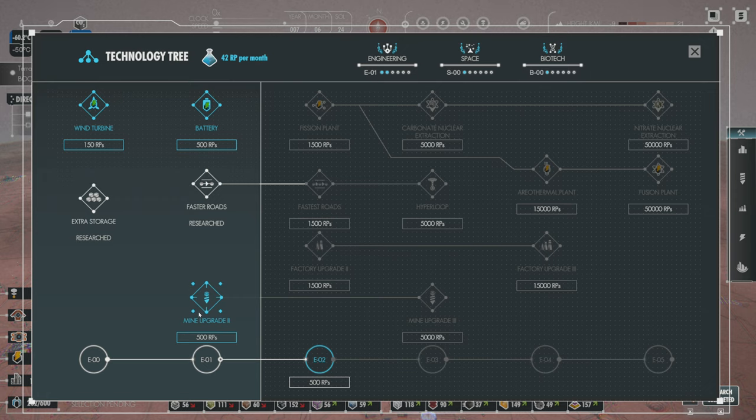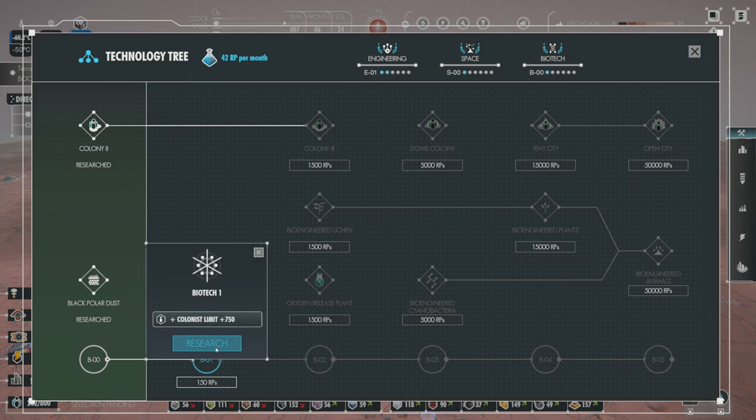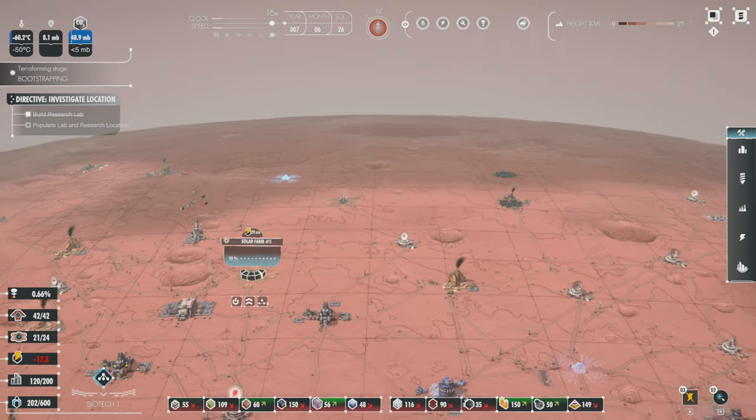Faster roads is done. And I want to do mine upgrade, but I also want to get started on the greenhouse gases and stuff. I don't really care about the colonists limit going up — I care about the greenhouse gas thing. So I'm going to go ahead and get that started.